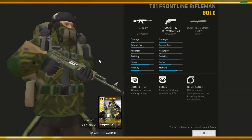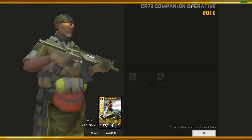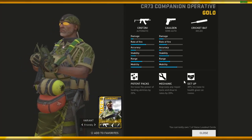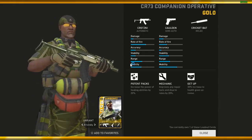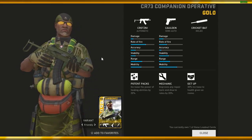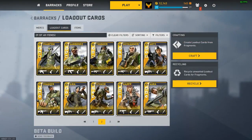Thunder is pretty easy to play — if you're new to the game I suggest you play Thunder because you have a concussion grenade, and if you concuss someone you pretty much get a guaranteed kill. Coming to Sawbones — a really good loadout with the Colden and the cricket bat. The best part is Mechanic and Get Up. Potential Pack is average I'd say, but overall it's a pretty decent loadout card CR73 for Sawbones — I think this was the first Sawbones loadout I ever crafted.